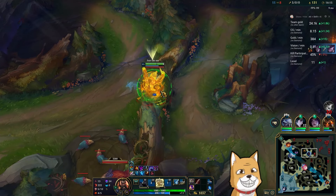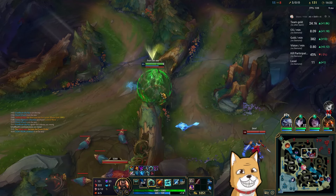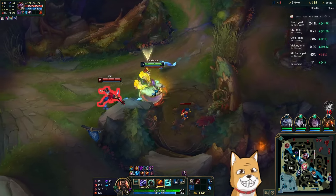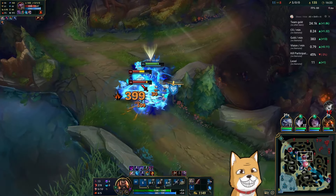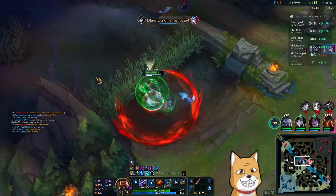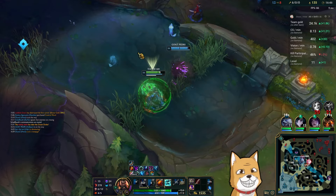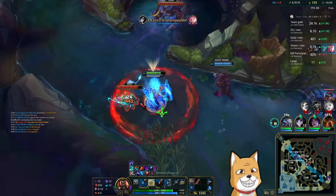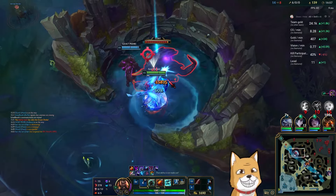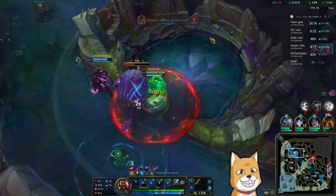Where is Shaco? He should come here. He might be at red buff — there he is. I have to run, I see Nunu coming from jungle. So funny though — they're just one-shotting Shaco in his own jungle. Give him a taste of his own medicine, you know what I mean.